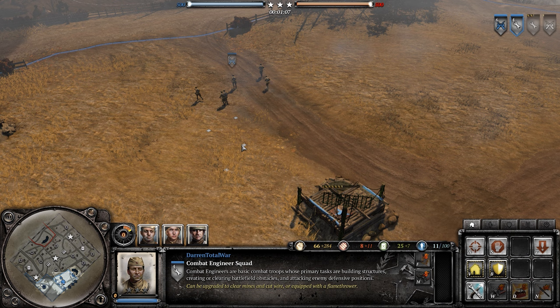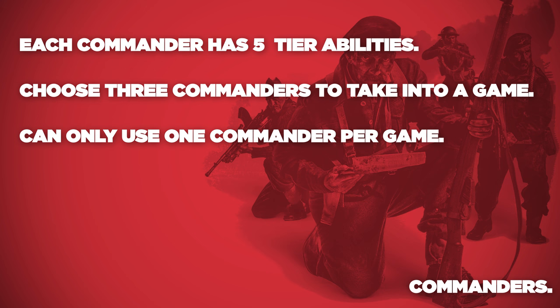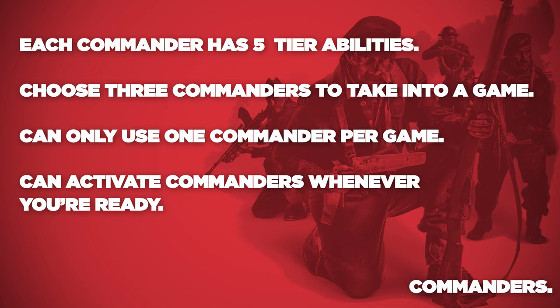Before going into a game you can choose commanders. Each commander has a set of five abilities that will help you win your fight. You bring three into battle and then activate one. Once activated, you can't swap them out for someone else, so it's best to wait until you're sure what commander you need to use.